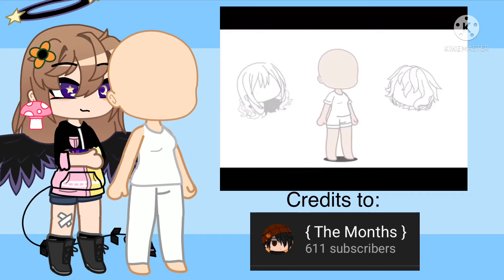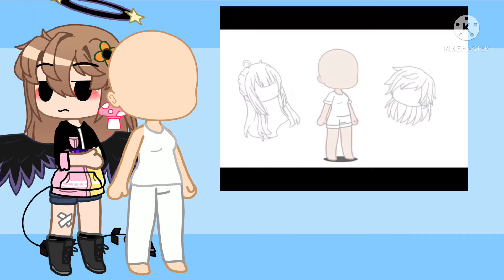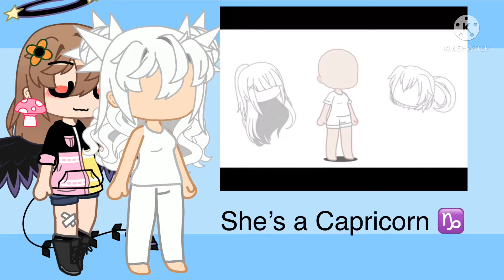Now for hair. If your best friend is a fire sign, make your OC's hair short and curly. If your best friend is an air sign, make it put up in a ponytail, pigtails, bun or braid. If they're a water sign, make the hair long and straight, and if they're an earth sign, make it part up part down.